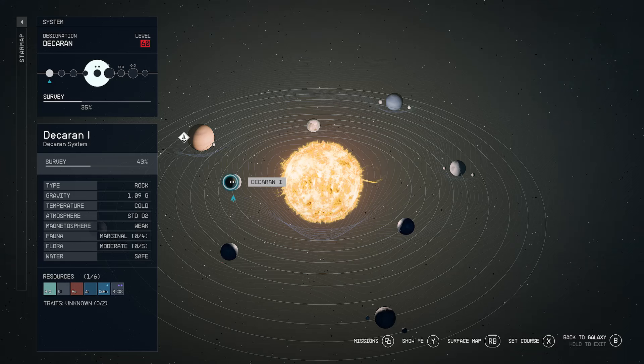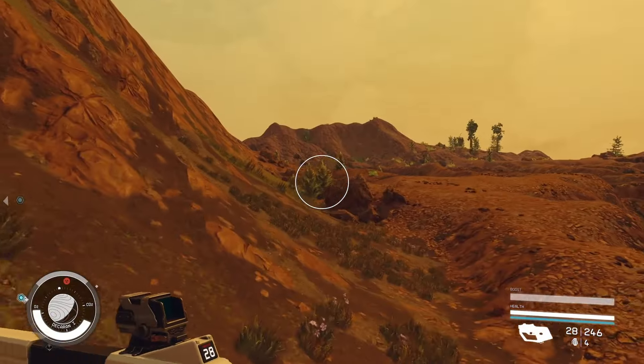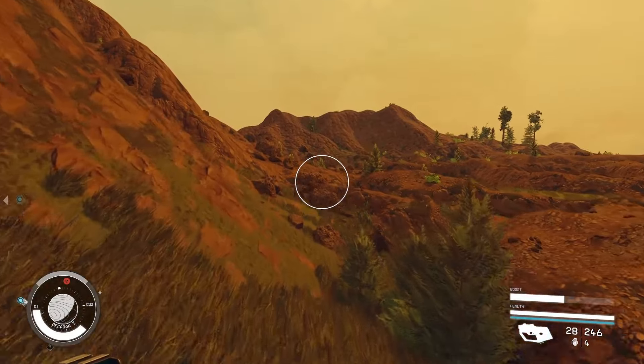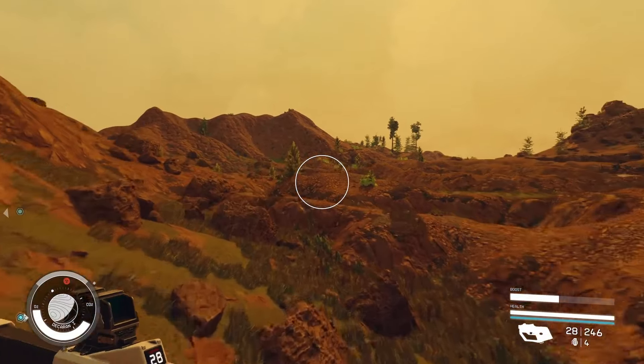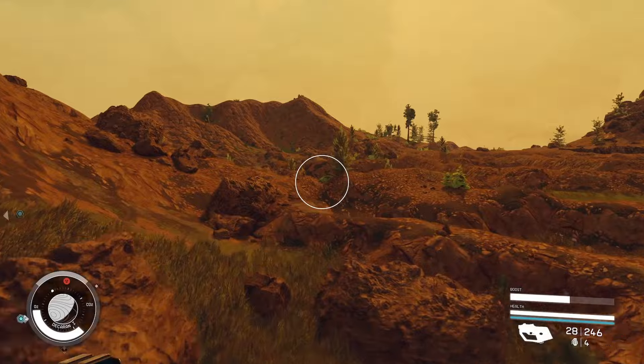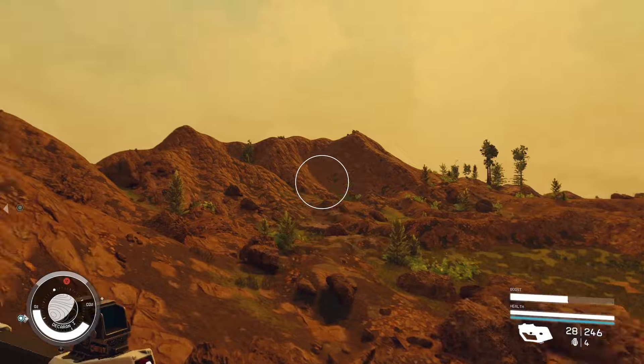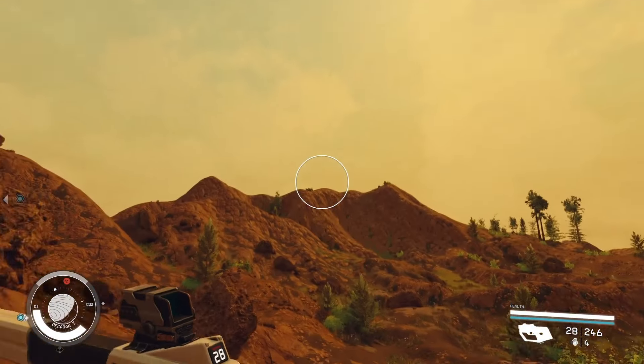Let's start with an honorable mention to Dekaren 1. This planet features 1.09 g's, four fauna, and two biomes that you can explore. Most notably, this planet is hewed in a tint of yellow,